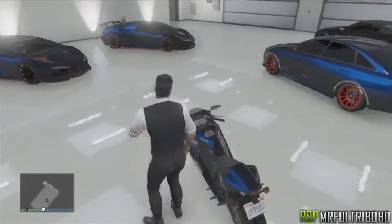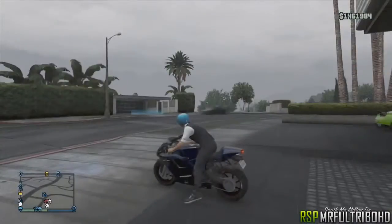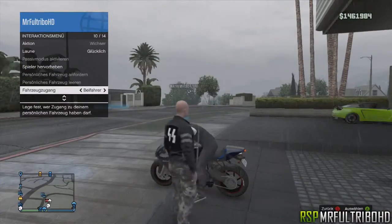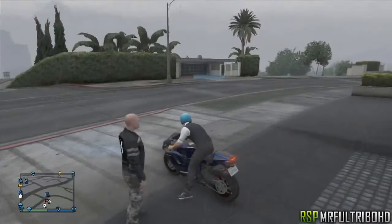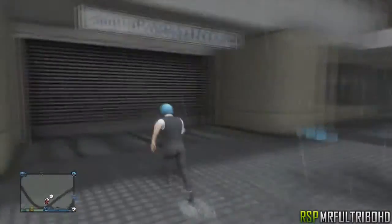What you want to do is go into your garage, then get on a bike that you want to sell and drive it out of your garage. You'll need to set your vehicle access to passenger, then have a friend get onto your bike. When he gets on the bike, just drive straight away so he has no time to put a helmet on.